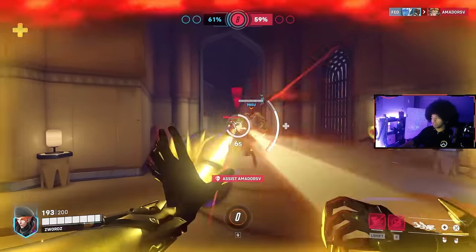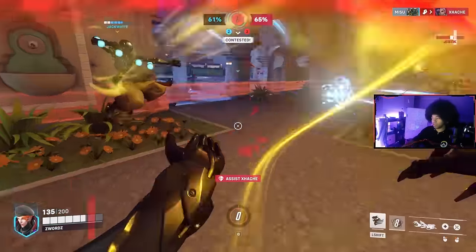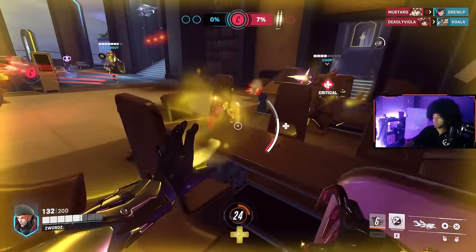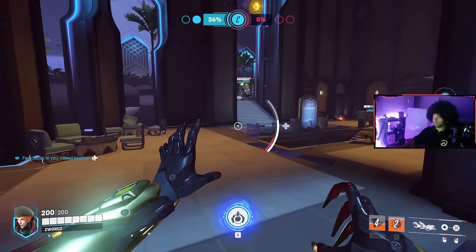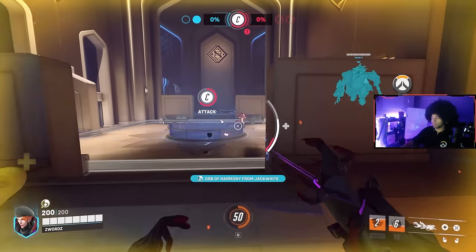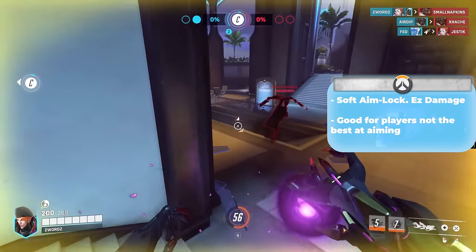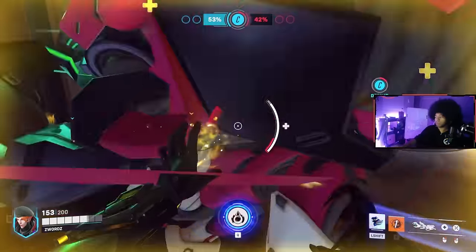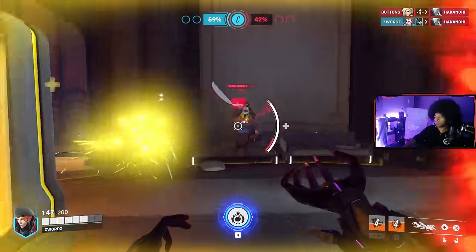Moira is a favorite support hero, possessing a strong movement ability, powerful healing, lifesteal, and a flexible ultimate. Her primary method of healing is through Biotic Grasp, casting healing from her left hand. The heals distributed through Biotic Grasp heal over a short period, so you don't need to hold it down the entire time. Her Biotic Grasp also has a secondary purpose against enemies — keeping your reticle near them drains their health over time, healing Moira and refilling a healing meter. Moira must drain health in order to give it to her team, so finding the right balance between draining enemies and healing teammates is essential.